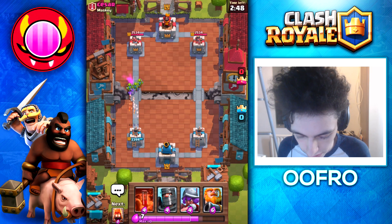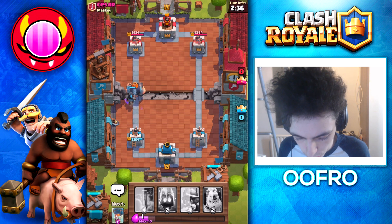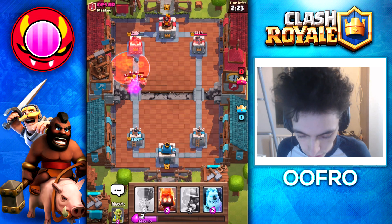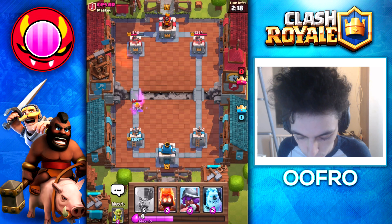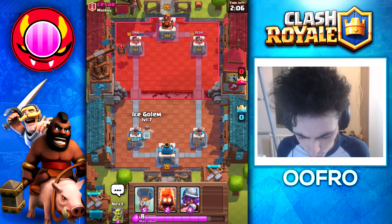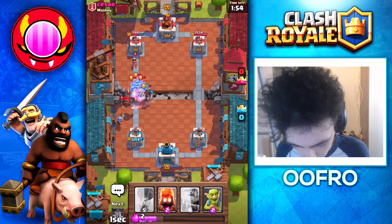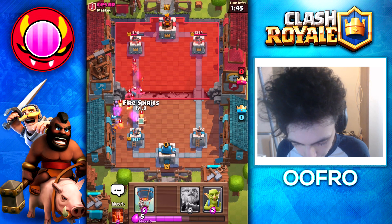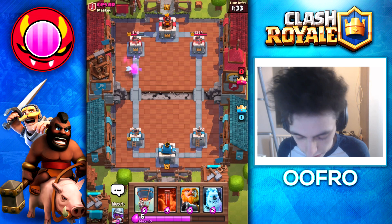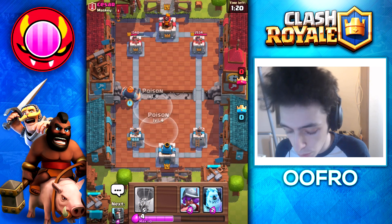He started off with a Princess, so I play Stab Goblins to counter that — he then Logs it. I feel like this guy's just going to fast cycle me. We do a bit of a rush — he couldn't really stop it. Poisoning those Barbarians. RG did so much damage to the Tower — RG is just one of those annoying cards. I'm actually really surprised why he gave it to me. He plays a Lava Hound next. I bet he's really happy he didn't give me the Lava Hound, and I'm really happy I didn't give him the Balloon. I need an Ice Golem to tank and a Musketeer to take out the Lava Hound. Fire Spirits to clean up, Stab Gobs take out the rest. We're still in the lead. We know he has Barbarians, so this might be awkward, but we managed to line it up so well.